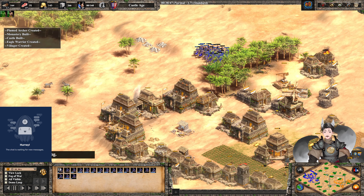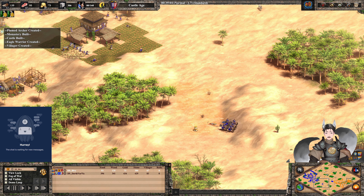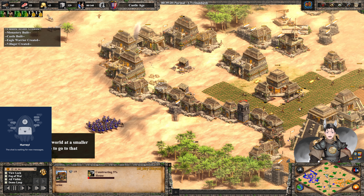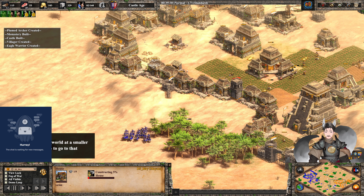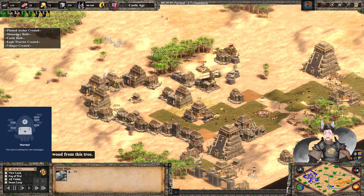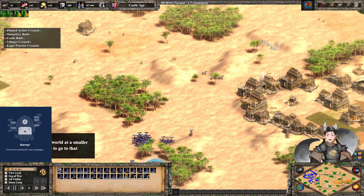Cavalry Archers are patrolling around trying to find an opening to exploit. He goes ahead and takes out those units. Most of the stone has been collected now — no more stone in his territory; he has to go north to collect some. He has a very healthy number of Cavalry Archers — still 25. They are quite wounded, however.